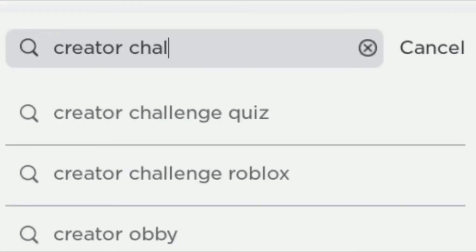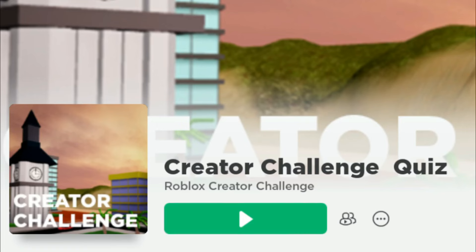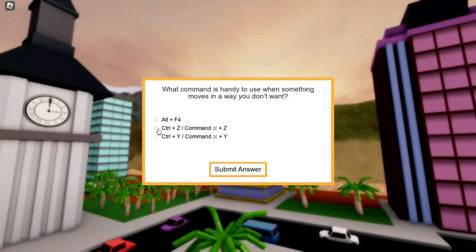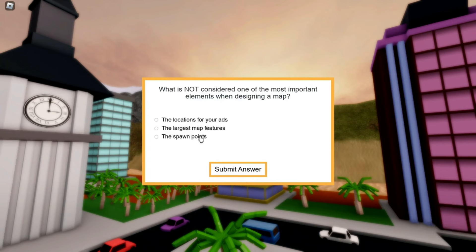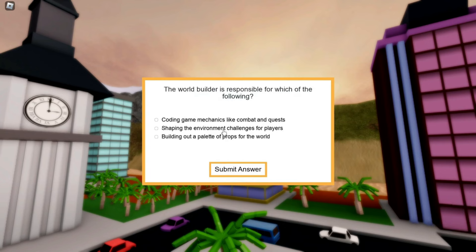Search Creator Challenge, then enter this game. Answer the questions correctly. It's okay if you give the wrong answer — you can get free items by giving only 3 correct answers.